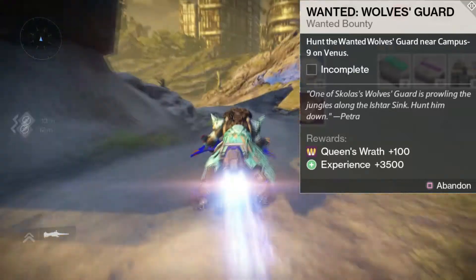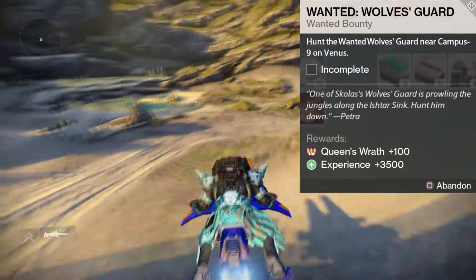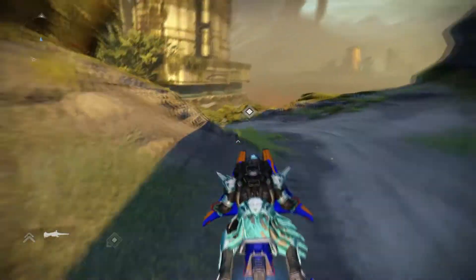Hey guys, what's up - Design here. Today we're going to be doing a video on Destiny, specifically on the Wanted Wolves Guard bounty, and this is going to be how to get to Campus 9 from the patrol start area.